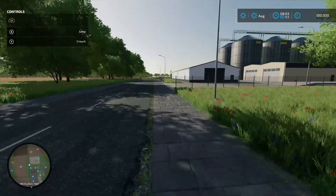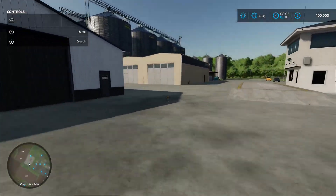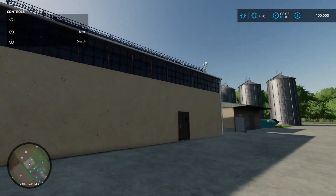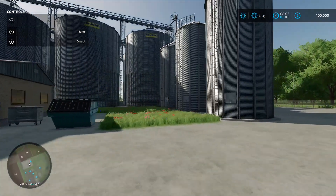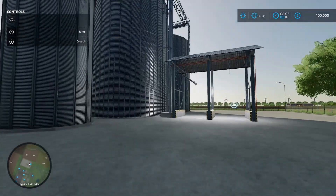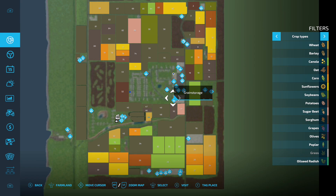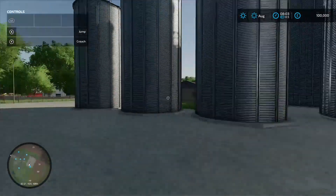Down this next area, which is massive - just look at the size of it. This is going to be a sale point called grain storage, so load all your stuff in there, jobs are good.